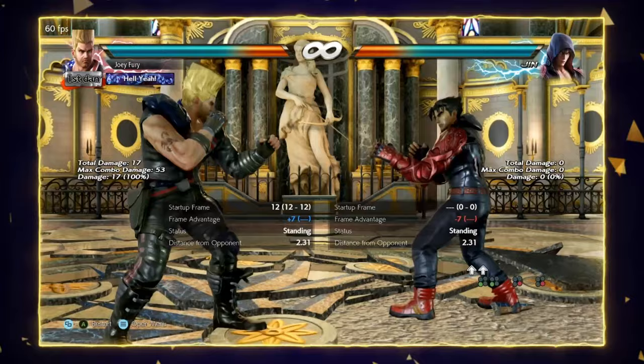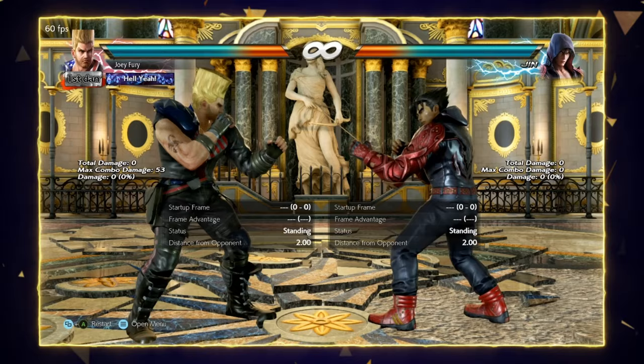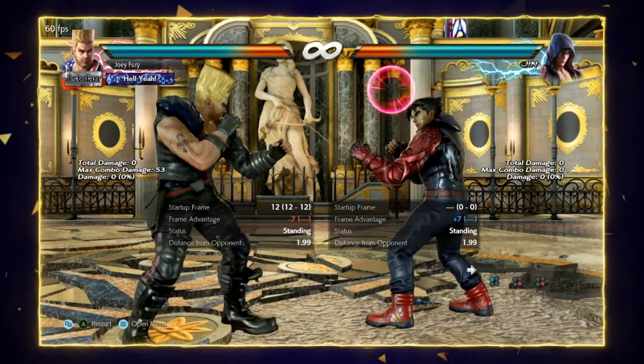Here is Paul's Magic 4 — it launches on counter hit and has 12-frame startup. This move really rounds out Paul's counter hit game by allowing him to keep the opponent very honest even from small plus frames, for instance if they block a jab or if they get hit by his down 1.